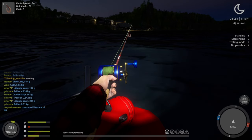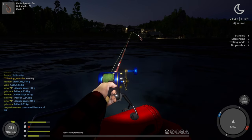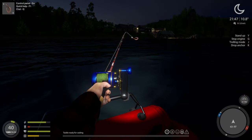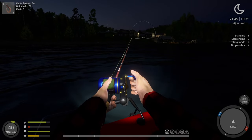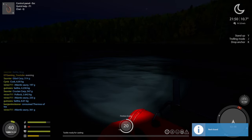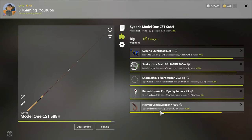Hey guys, TT Gaming here. We're going to do some fishing here on Tongue — we're going to do some drifting and try to find some more catfish. We're using the Maggot 4002, we're just going to cast for it and drag. After it's going to be drifting — that's the idea — on these different types of setup.